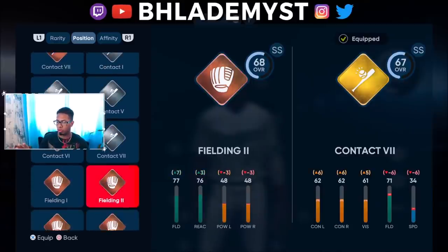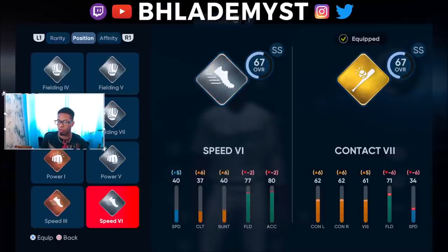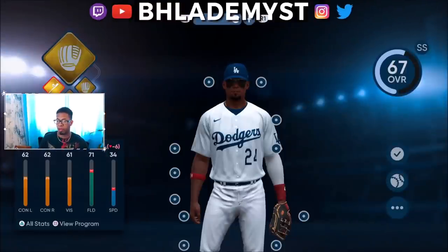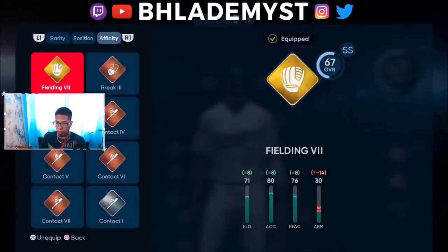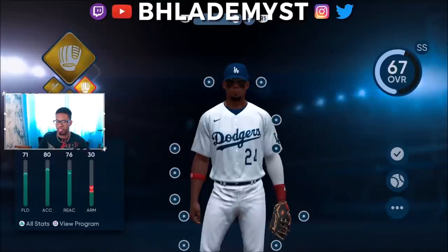I'm not trying to have my power dropped — I'm trying to hit nukes. Then when you go through the perks, having an extra fielding perk increases your overall up to 69. I don't want to sacrifice my contact for fielding since my fielding is fine. The way perks work, they make you sacrifice something to raise an attribute. For example, a gold fielding perk only increases fielding, arm accuracy, and reaction — but it decreases your arm strength. How do you equip a fielding perk and actually decrease in fielding skill? That doesn't make any sense.